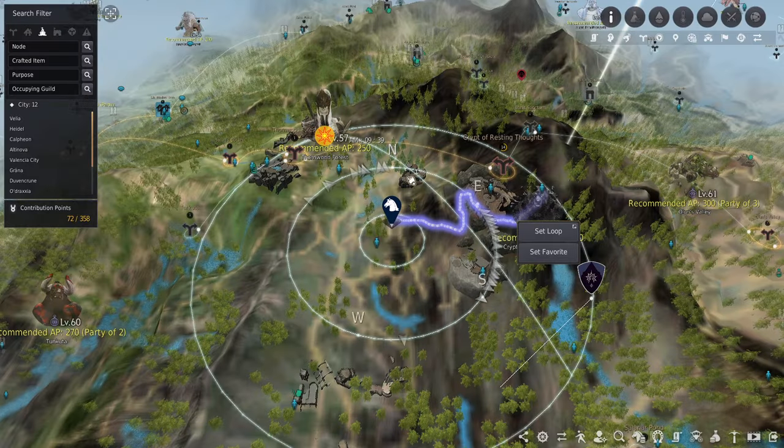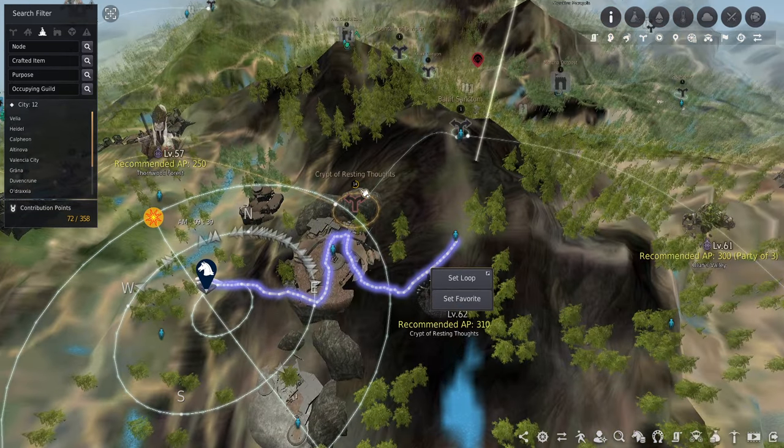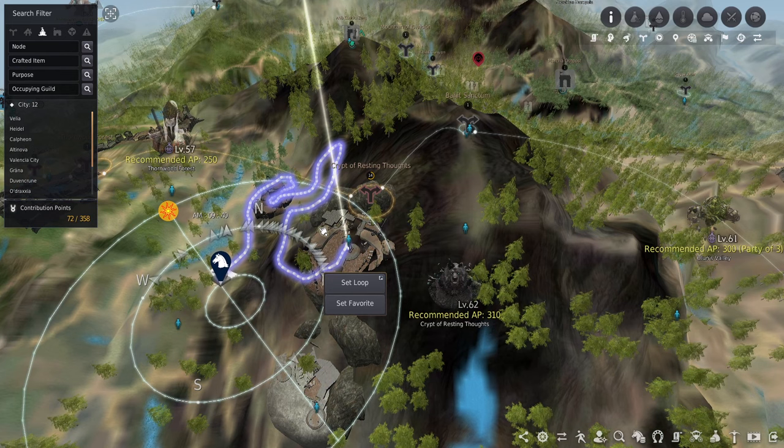What is going on guys, it is non-reality and in today's video I am making a guide on Crypt of the Resting Thoughts. To start off, we're going to figure out how to actually get here. If you click on the node it will take you to the wrong spot, and clicking on the monster zone info will also take you to the wrong spot.